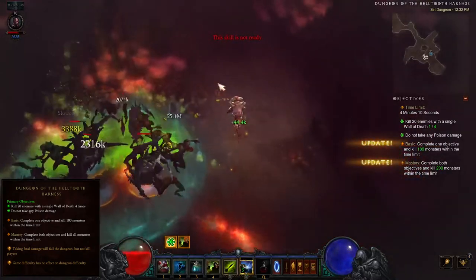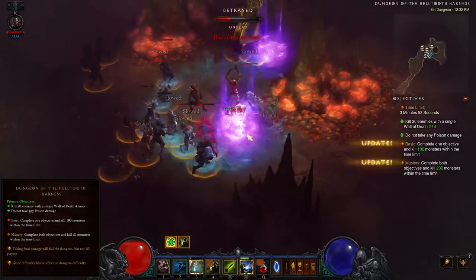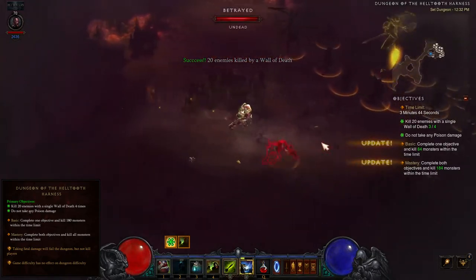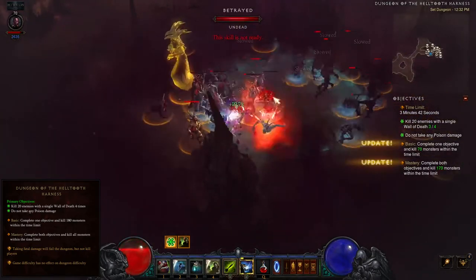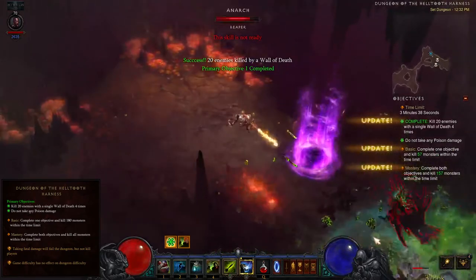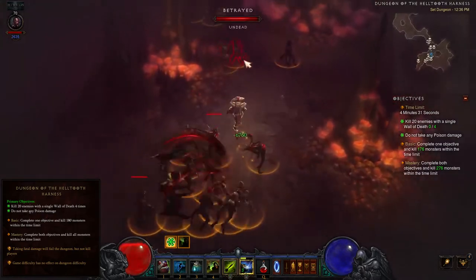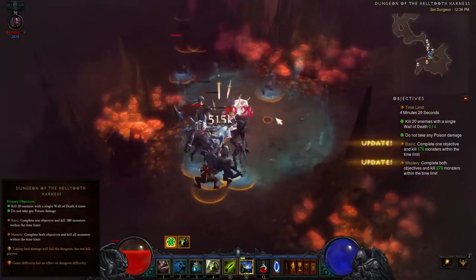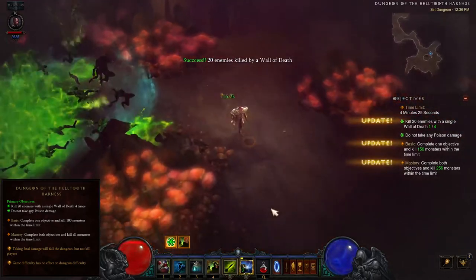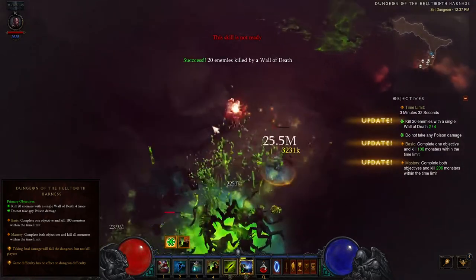To group up enemies, avoid narrow passageways and look for wider, open areas with room to run around. You'll generally need at least two separate packs to have enough for 20 total. When you see high density, run through them initially to gain their attention, looping around to avoid getting hit while grouping them as tightly as practical before casting Wall of Death. Smaller enemies may lose interest frequently, so kite them to coax them together. Having Mara's Kaleidoscope and high toughness will make completing this objective much easier.